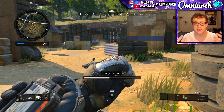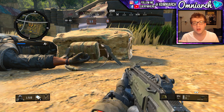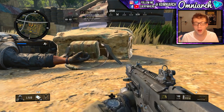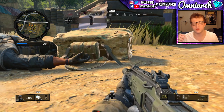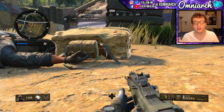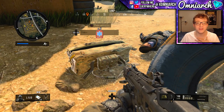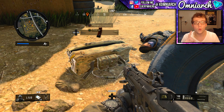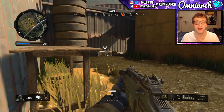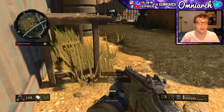Scenario number one: you and an enemy drop at the exact same location and both pick up the exact same gun. For this argument, we're going to assume the bullets from that gun deal 35 damage per shot, which is pretty common — bullet damage in Call of Duty usually ranges from 30 to 40 depending on the gun. Next, before you engage, your enemy picks up a Trauma Kit and uses it, boosting their health up to 200, whereas you still have 150. However, you pick up Level 1 body armor, which reduces your incoming damage by 40%.